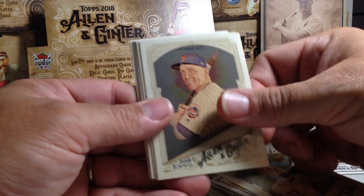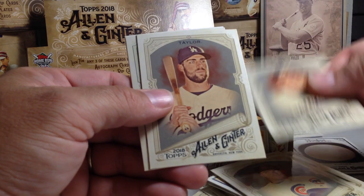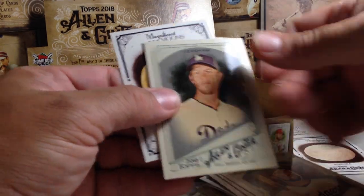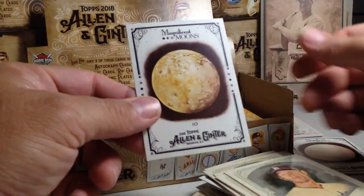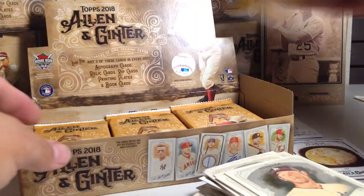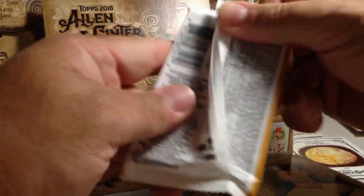Jackson Stephens, Todd Frazier, Victor Caratini rookie, Christian Yelich, Chris Taylor, Clayton Kershaw, Garrett Cooper rookie mini, and Io. I'm going to set those aside because I think the hits are in those.